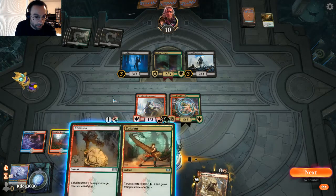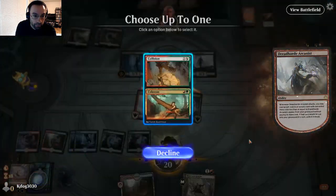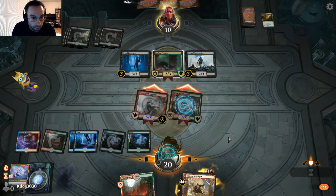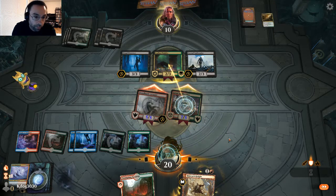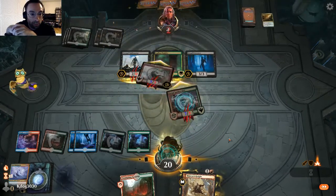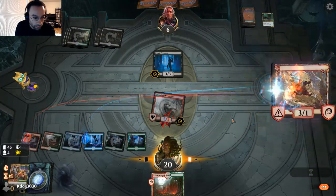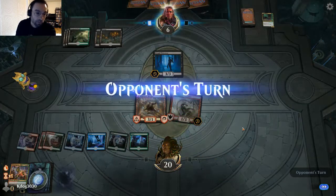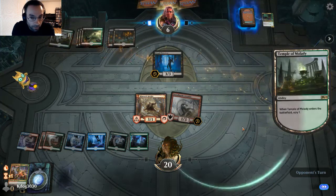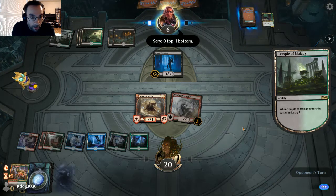Buffing up to five attack — that's seven and five, lethal even with Leyline Prowler lifelink. But of course they're going to block and prevent a lot of that damage — the Deathtouch kills the Spellbreaker. Game two, we go back up to six life. We play the Rimrock Knight and the land — I don't really feel like we need to sandbag and make them think we have a trick.